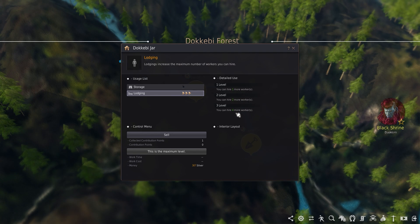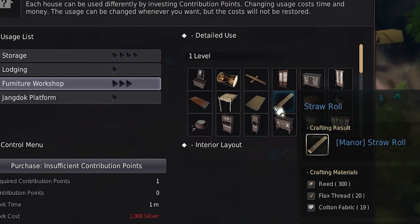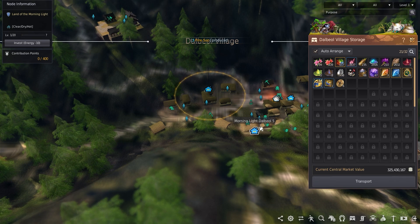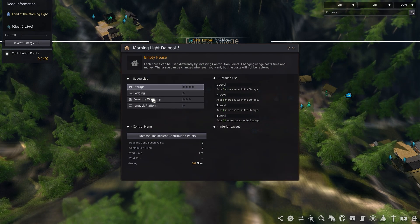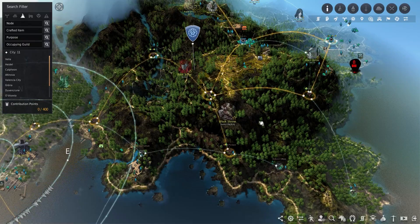Another node I chose is the second from the top — the Dokibi Jar — which should provide most to all of the lodging needed in Dalbo Village without needing to invest in additional lodging. After the Dokibi Forest, we have the Guam Plateau for those looking to get into their own furniture, using either Nampo Four in Nampo Muda Village or the factory at Dalbo Five in Dalbo Village.